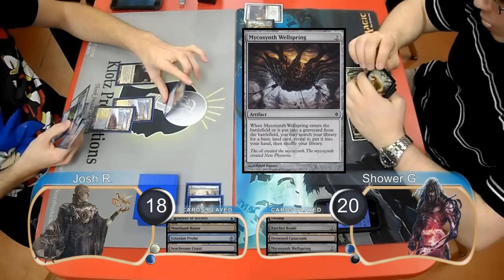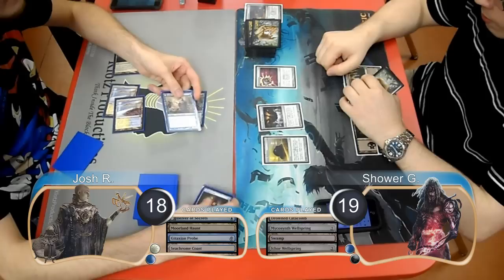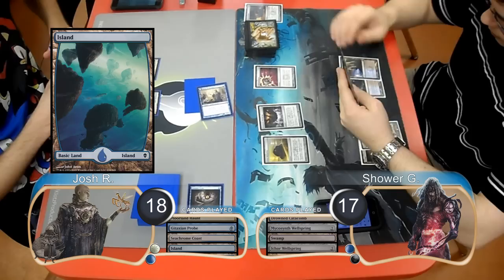Josh hit Shower with his Delver for 1 damage, taking him to 19. Shower played an Ichor Wellspring and drew another card. At the end of Shower's turn, Josh used Moorland Haunt to exile his Delver of Secrets from his graveyard and get a Spirit Token. He then laid down an Island and attacked for another 2, taking Shower to 17. Shower then put a Buried Ruin into play.